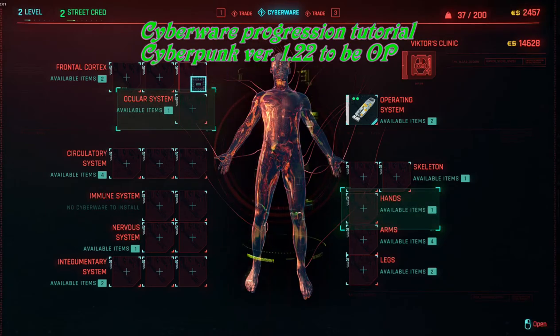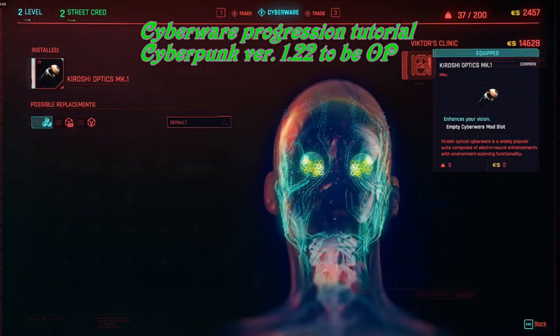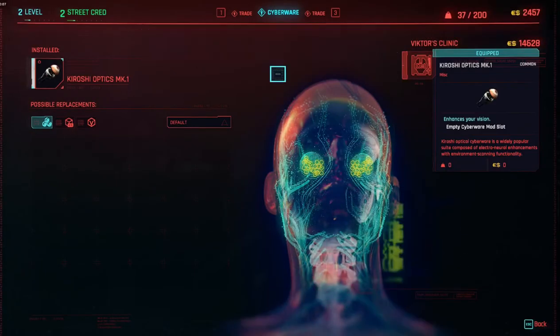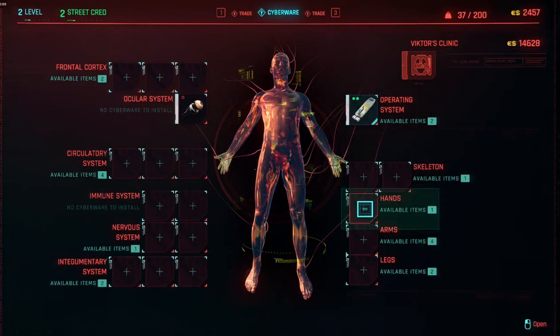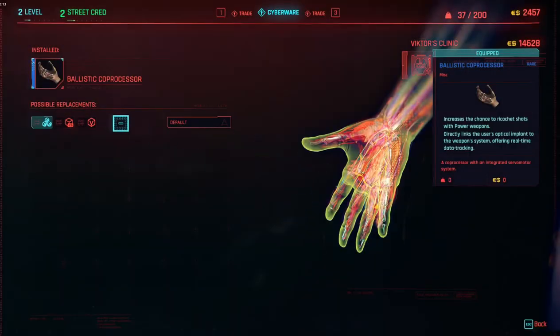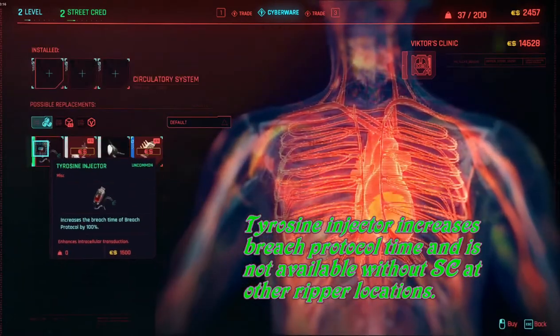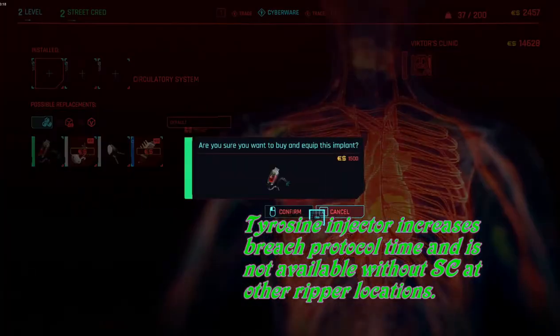In this video we're going to talk about using cyberware to increase our capabilities in Cyberpunk 2077. Here we're at Vic's clinic for the first time and I have $2,400. He's going to allow me to buy the tyrosine injector which increases breach protocol time by 100%, without the 12 street cred required at other rippers.